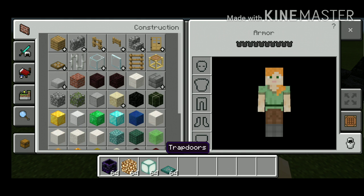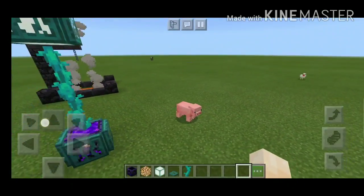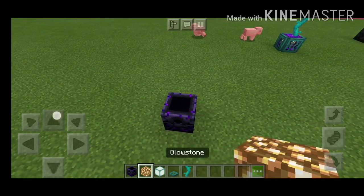Glowstone. Seal Altene — and this is a trapdoor. The new trapdoor after the update. I don't know what its name is.